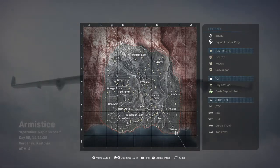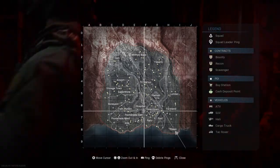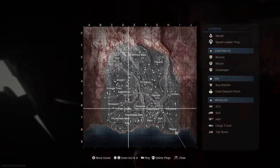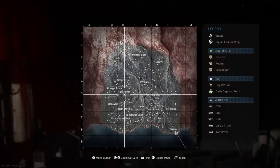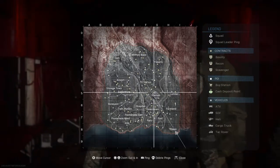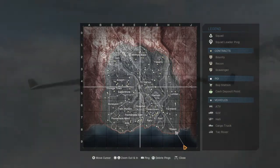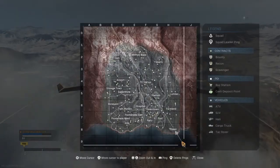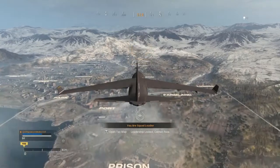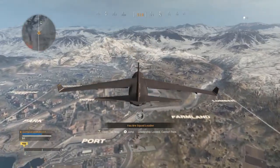Now, in this gameplay, I want to go land at a popular place. There are a lot of popular places — you can go hospital, downtown, super storage, airport, prison, farmland, stadium, boneyard, TV station, and also military base is a popular one.